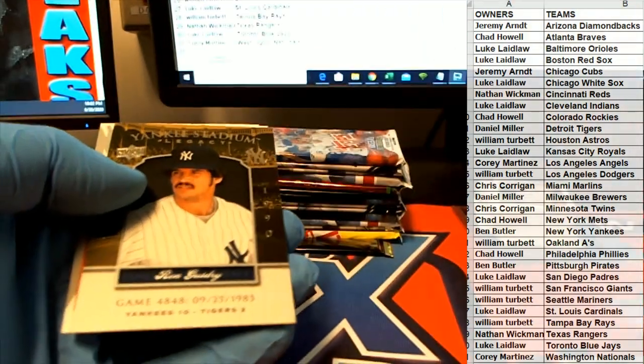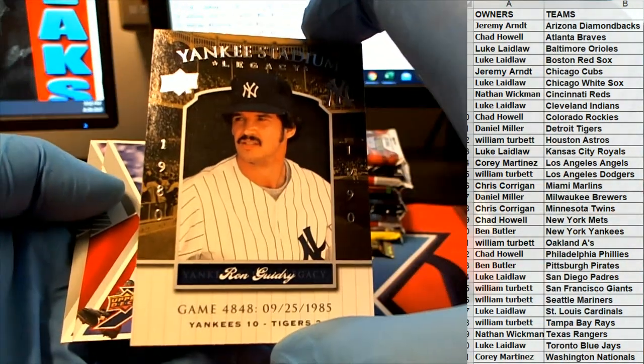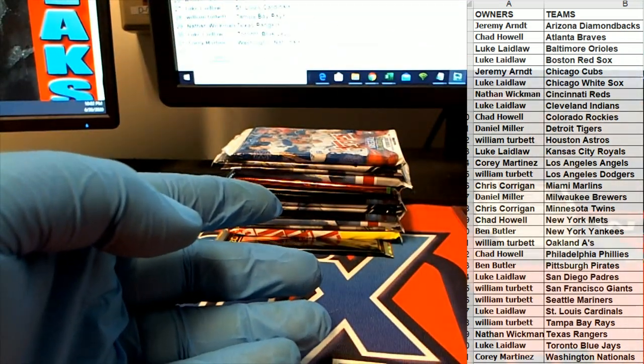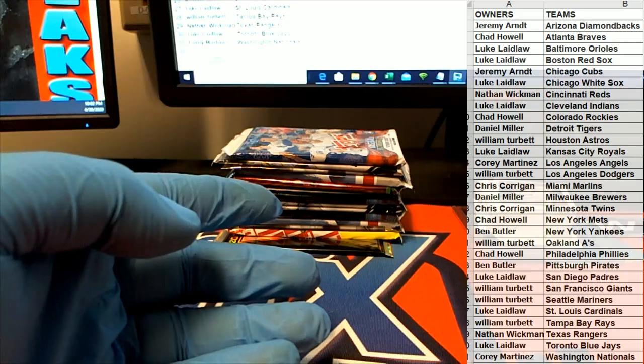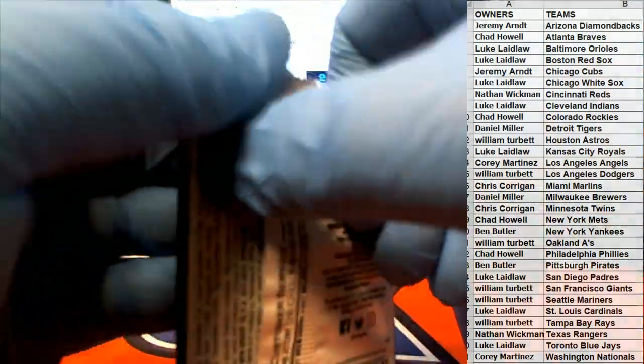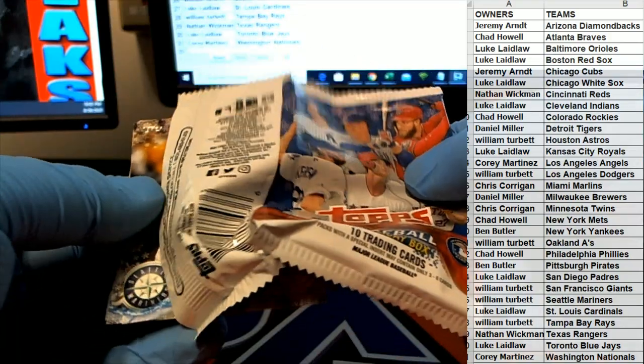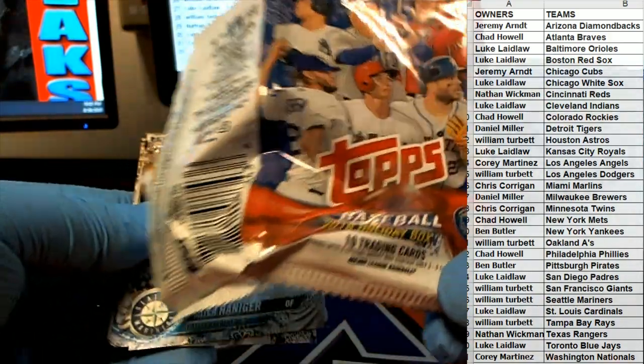The old brain core. There's Guidry right there. Look at that. When's the last time you've seen that stuff, man? What have we got here next? This is Topps Holiday Baseball.